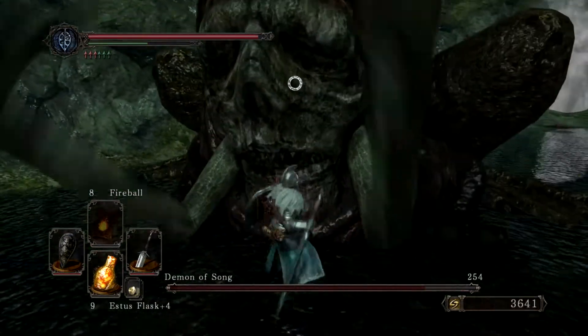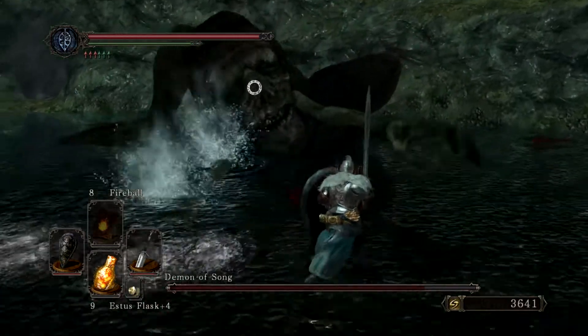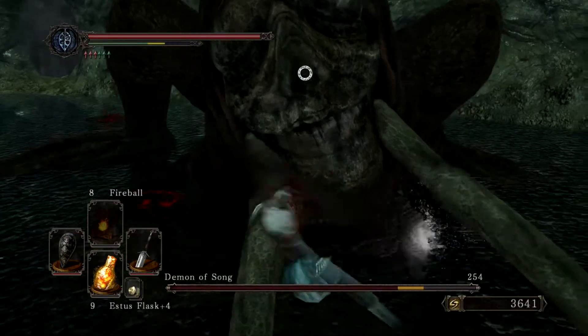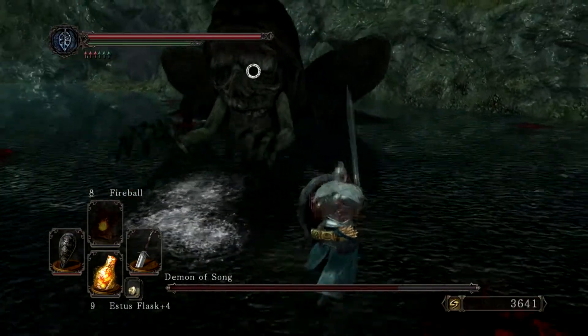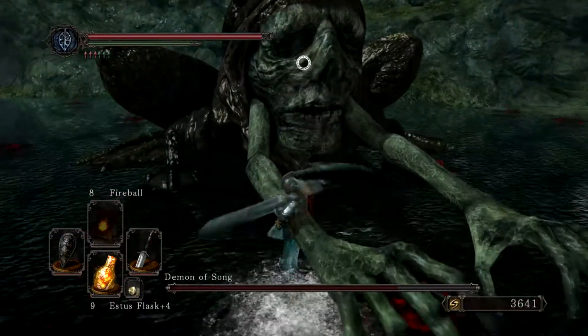The rest of the fight is pretty much just going to be waiting for his face to open and then attacking it after his arms have done the 1-2. Just keep running in and out. He does have a slight weakness to lightning, apparently. I don't think it makes that much of a difference, but if you have a lightning-infused weapon it may help you here as well.